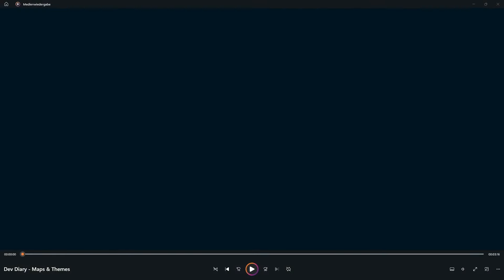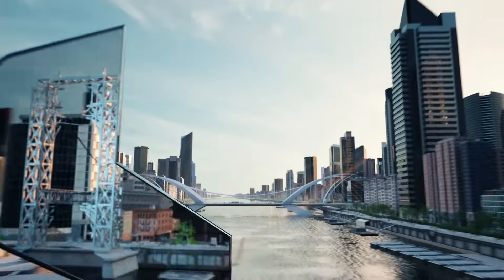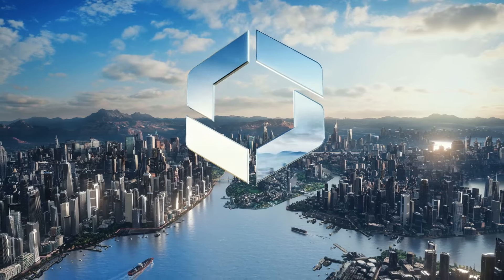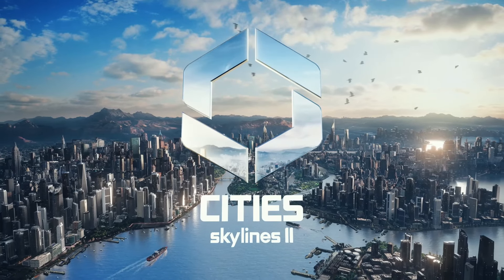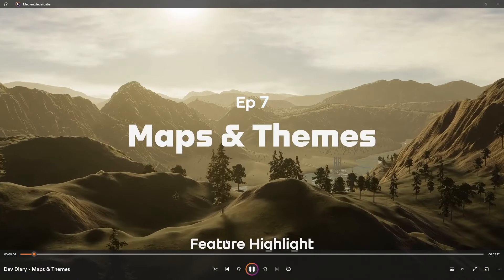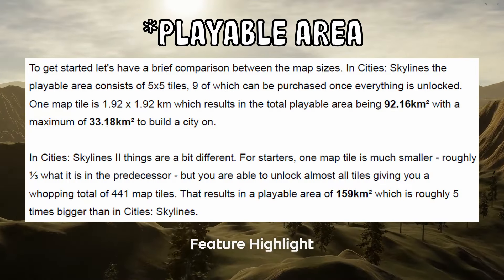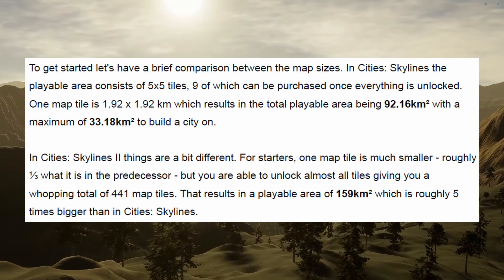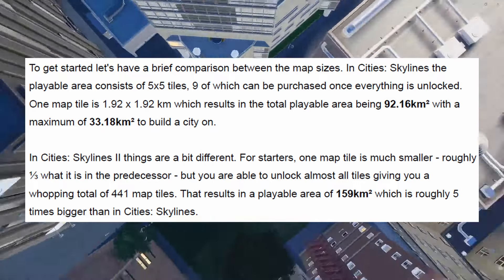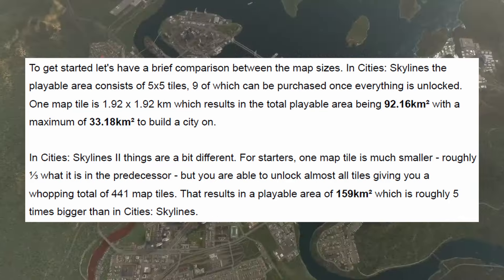And they just cut us off again. Just like that. That was super amazing. Let's take a deep dive into this. The cool thing is the maps are roughly five times bigger than in Cities 1. I think they're talking about the vanilla nine tiles of Cities 1 — the Cities 2 maps will be five times bigger than the vanilla maps in Cities 1. I don't know about 81 tiles though; I don't know how that's going to be.